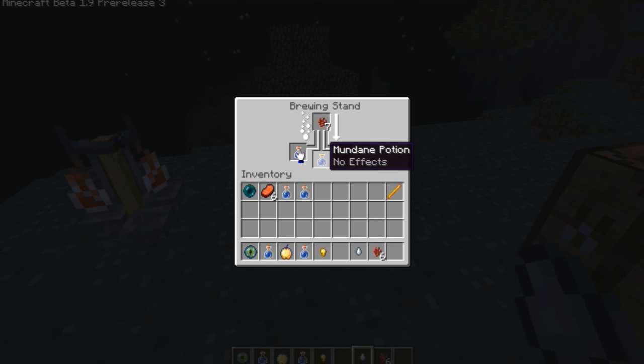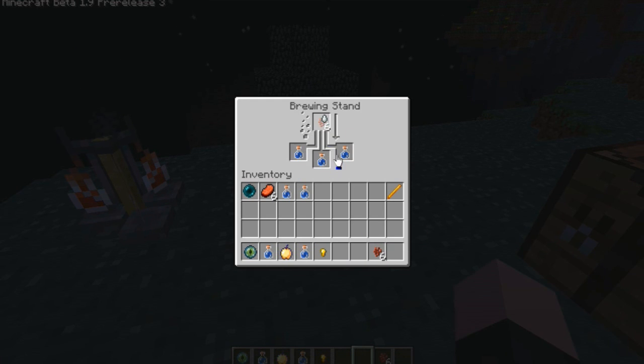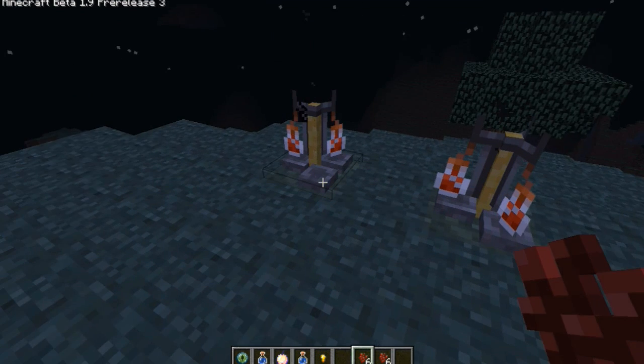I'm going through the normal thing of putting the nether wart in. I can't remember — it's three good potions, I'm pretty sure. I put a ghast tear in. Where did you get them from? I'm guessing the nether, from ghasts.